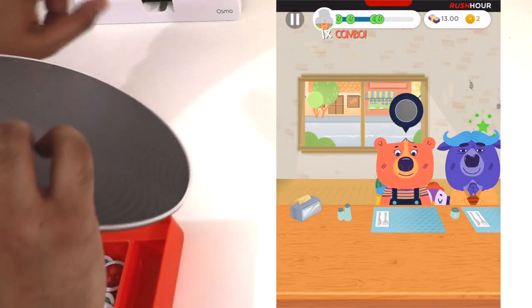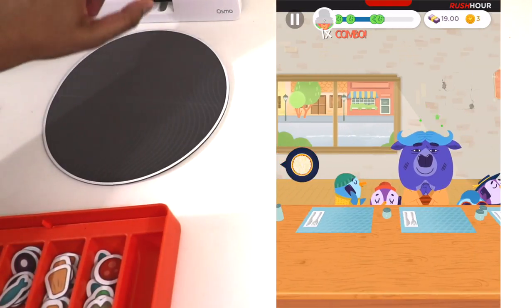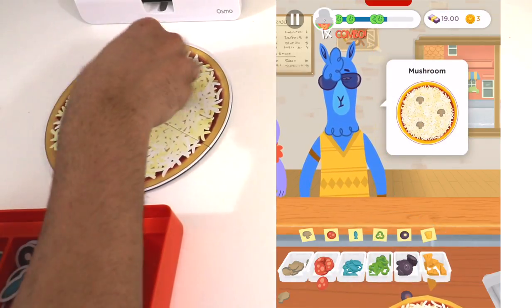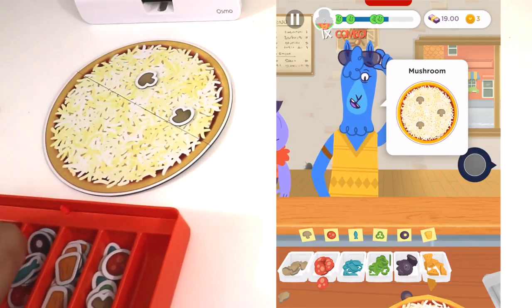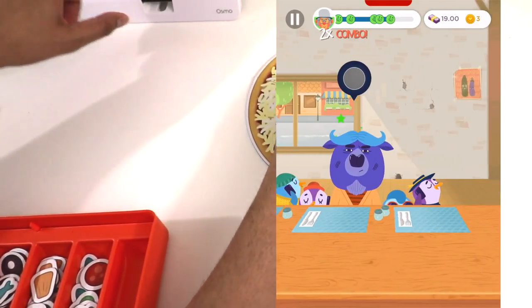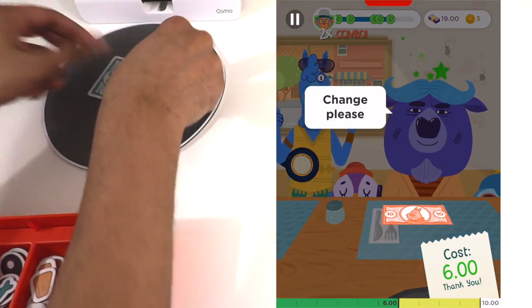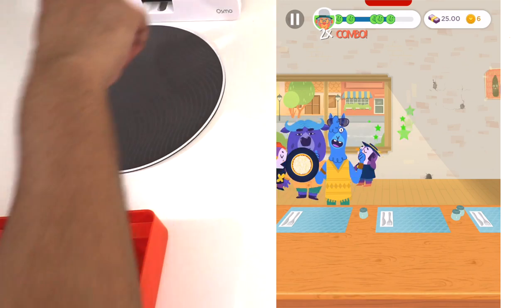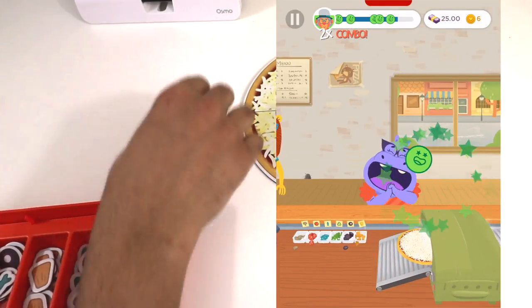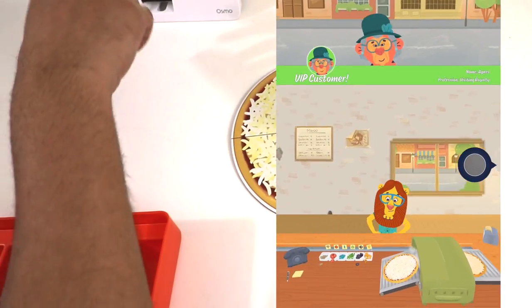Let's go ahead and give this customer change — $6, thank you. Another customer wants three mushrooms, so let's give him those and put it in the oven. Another customer, and another VIP customer — cheese. Then we got to give change. This is really fast-paced! So $3 back for our customer. Another customer wants mushrooms, that's all we've been giving out today. Give change — $4 back.